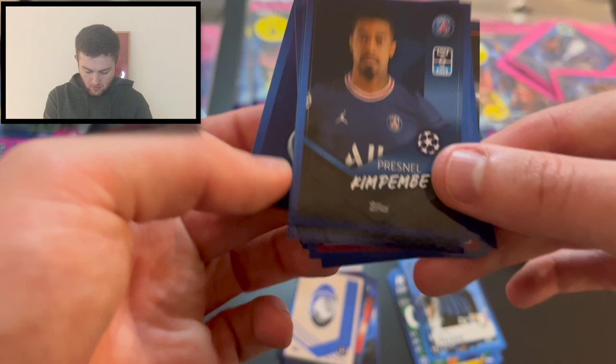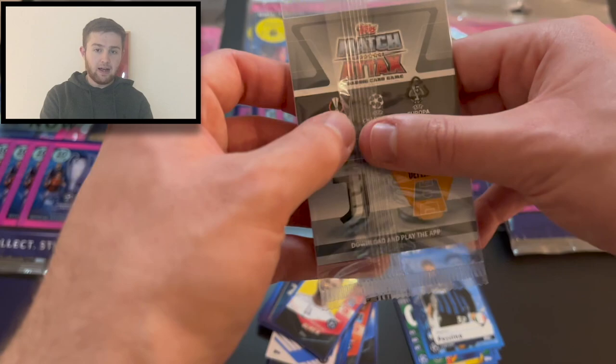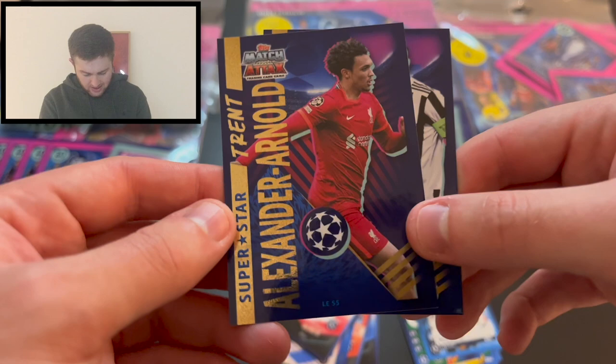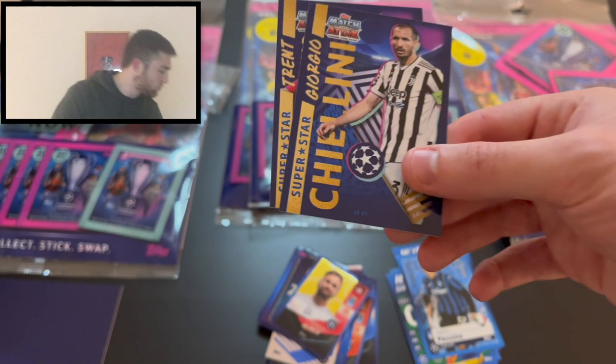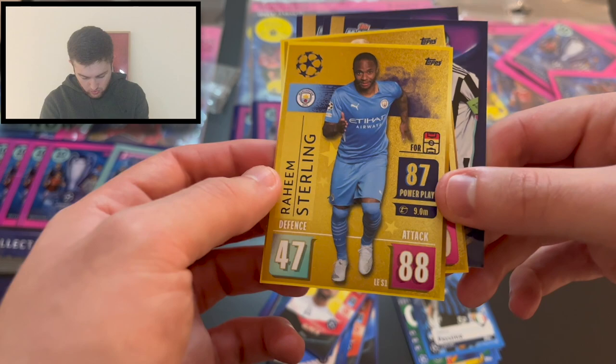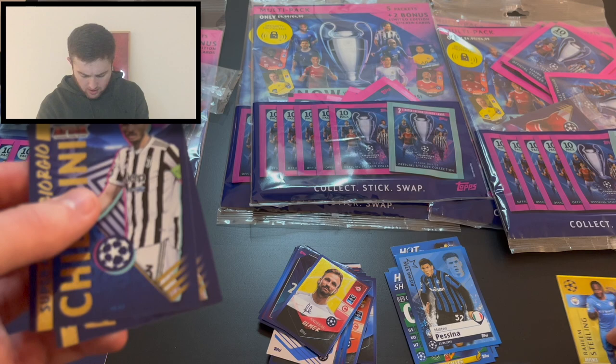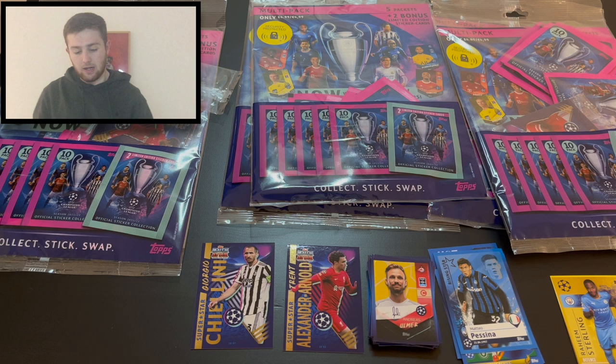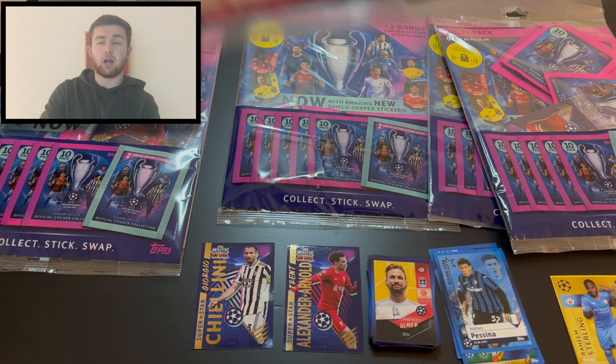Now let's take a look at our sticker cards from multi-pack one. We've got Trent Alexander-Arnold and Giorgio Chiellini of Juventus. When you take the sticker off the card you can see the nice gold with a holographic foil effect on the numbers — that's what they look like. I got two of each so I can have one where I take the sticker off and one where I keep the sticker on for my card collection, which is quite nice.